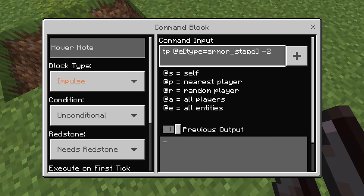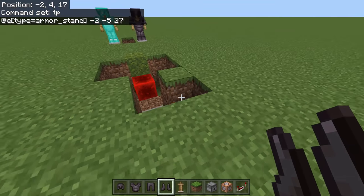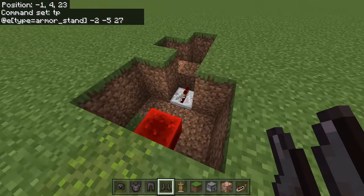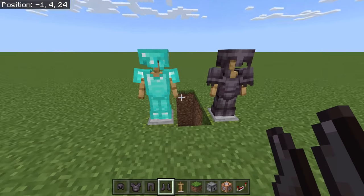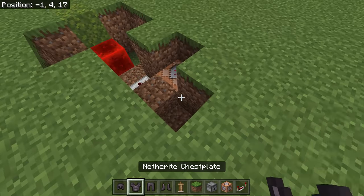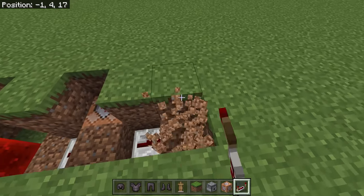Use the first set of coordinates but change the Y value from 1 to negative 5 — so it's negative 2, negative 5, 27. The X and Z coordinates stay the same; only the Y changes. This command will teleport the two armor stands down into the void to hide them.